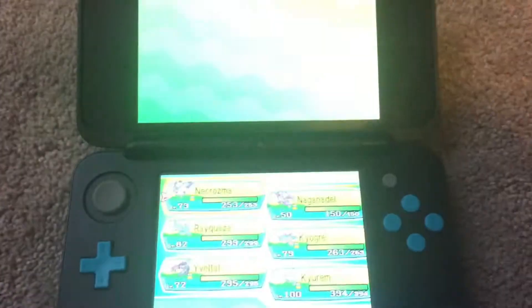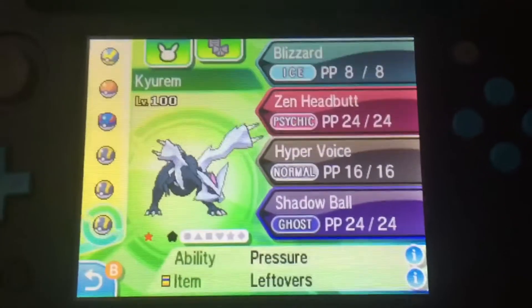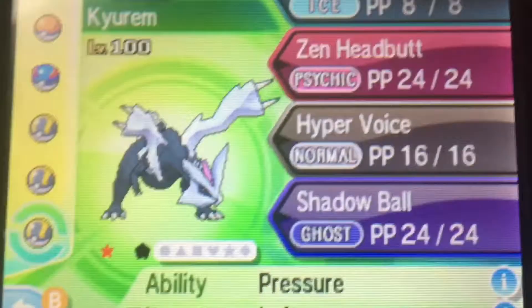And I put it up for trade for Kyurem. And I got — look at this Kyurem. A level 100 shiny Kyurem. Look at those stats. What? That's insane. Level 100 shiny.